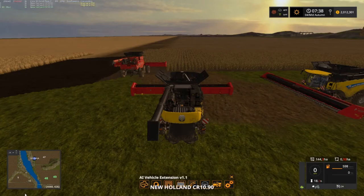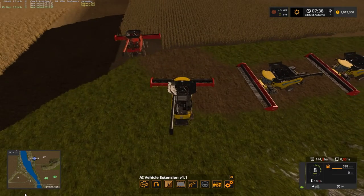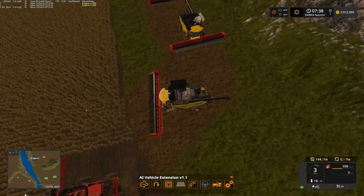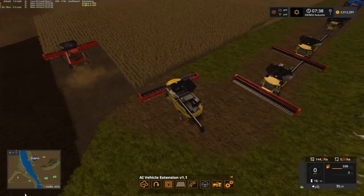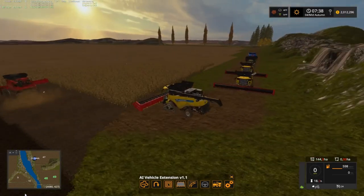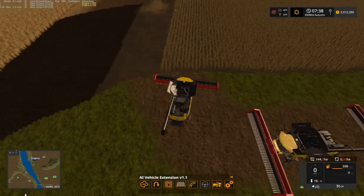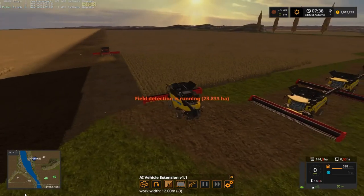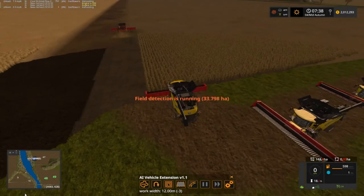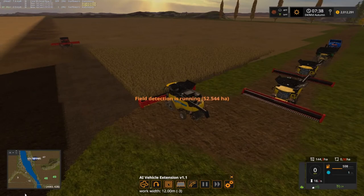I kind of got the combines backwards here, but yeah, that header looks small the way it was. Look how wide that looks and look how small. Anyway, we got Donna and Mr. Yankee going. I'm going to have a total of four workers on the combines. We're all just going to go in the same direction.